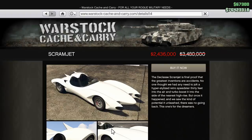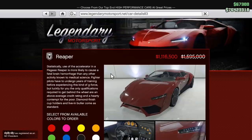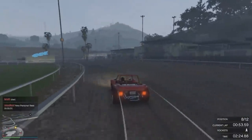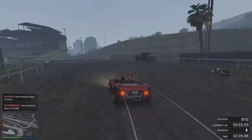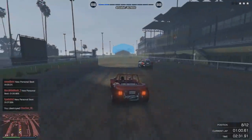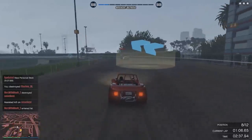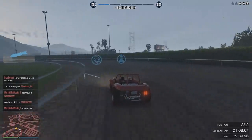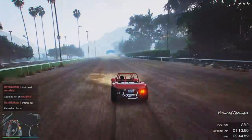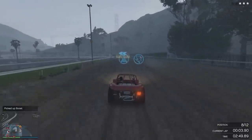Alongside that, there's 30% off the Blimp, the Scramjet, the Menacer, the Jester Classic, the Sultan, the T20, and the Reaper. For personal advice — if you're someone still looking to get some of the new planes, you're obviously going to need a hangar for that. But if you're someone that still plays the game actively and wants to make money outside of double cash and RP opportunities, a vehicle warehouse is one of the best ways of making money solo, so I highly recommend picking one up. The missions also have a really old school GTA feel, so if you're looking for something new to play, that's something to do.